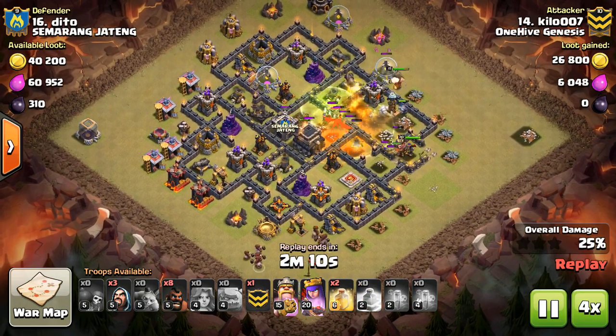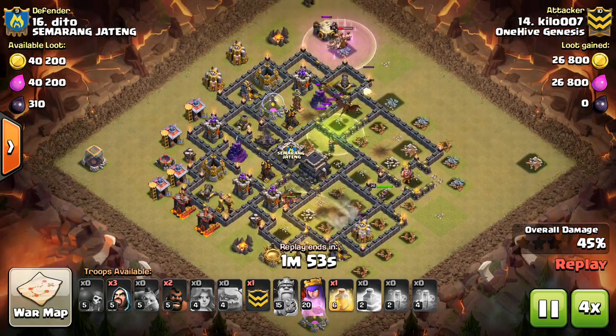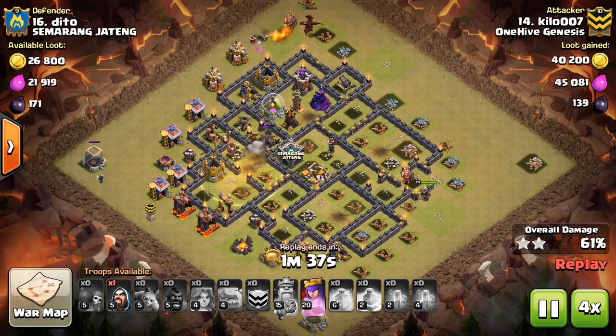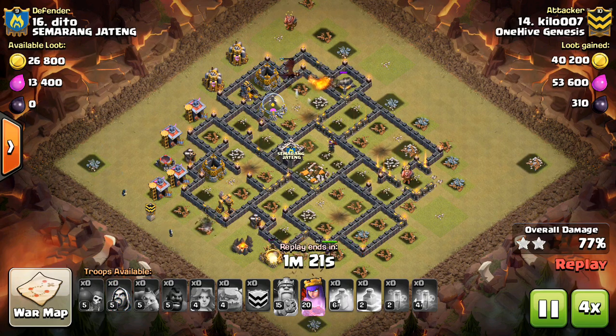Here are a few tips for deploying those balloons. First, you want to keep them spread out when you're targeting a wizard tower. If you can, target the wizard tower from different angles or drop them one at a time. This way the wizard tower won't do splash damage to multiple balloons — only one of them will be targeted.